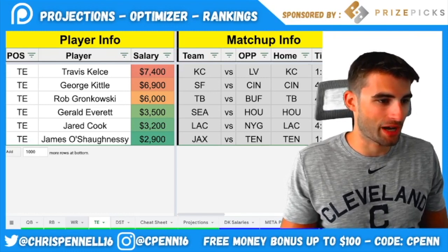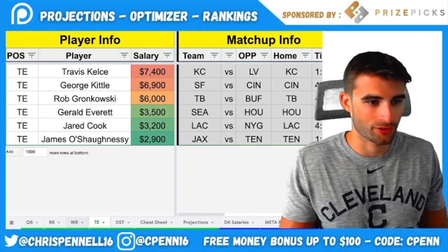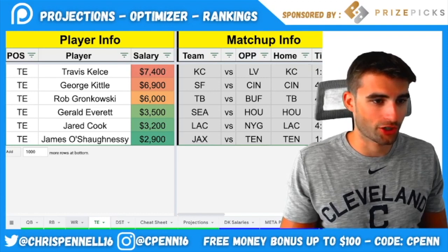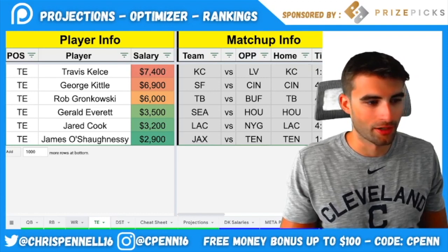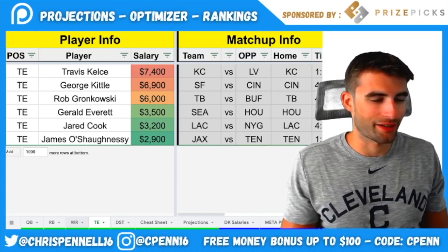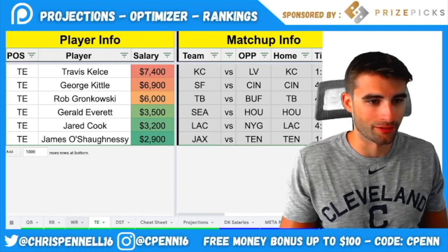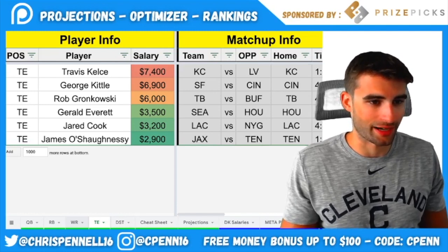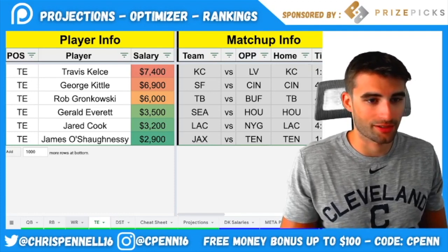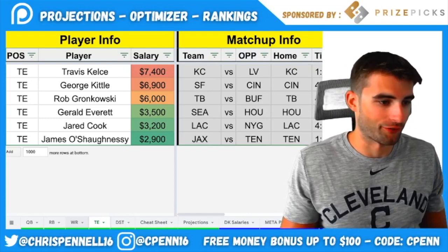For cheap tight end options: Gerald Everett at $3,500 — just hoping for a touchdown versus Houston, who haven't been good versus tight ends this year. Jared Cook could get a boost if any of the Chargers' pass catchers are out. James O'Shaughnessy at $2,900 — didn't do much last week but still had six targets. With no Dan Arnold, he's declared the tight end one, and Tennessee's pass defense isn't exactly great. I'd expect five-plus targets again, and at some point those numbers are going to pop.